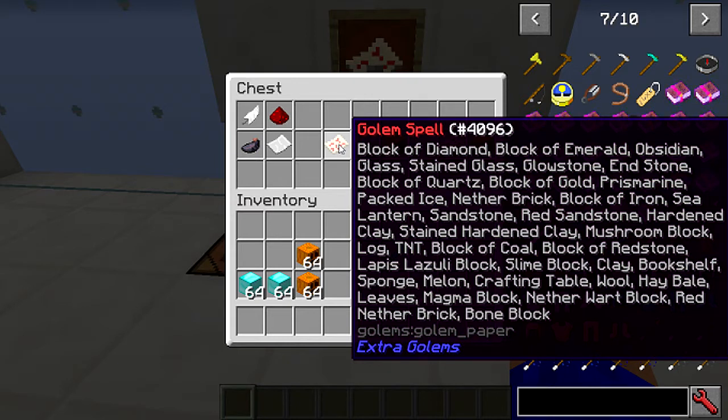So you can make a red sandstone, hardened clay, stained clay, TNT — a TNT one. In fact, we might do a TNT one. Might be a bit dangerous, but do it. A crafting table one you've seen. Hay bales, nether rack blocks — you can see them all there. There's also a special bedrock one that you can only get in creative, obviously. Endstone. And like I say, they've all got different effects, different healths, and different abilities.